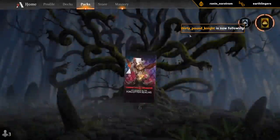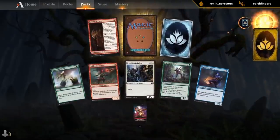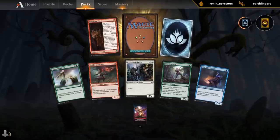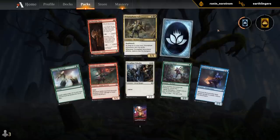Yeah, red-green aggro — just need to curve out. Pack tactics is a pretty straightforward keyword, but it is effective in limited. Just curving out with creatures is an effective strategy — don't need too many fancy rares, although Gnawbone definitely saved the day a few times.